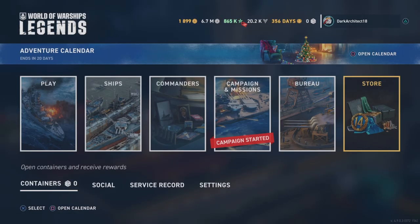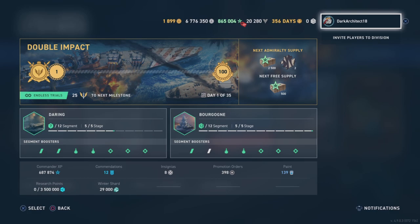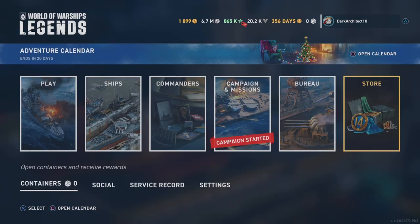That's it for the crate video — I hope everyone enjoyed it, it was a really good one. We ended up with 29,000 winter shards, 12 commendations, 8 insignias, almost 400 promotion orders, 150 paint, almost 700,000 commander XP, gained about 500,000 global XP, 20 days of premium, and about 5.5 million silver.